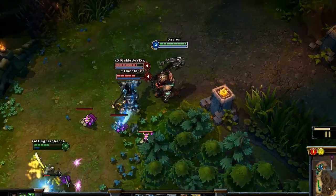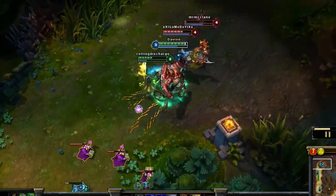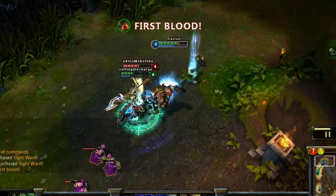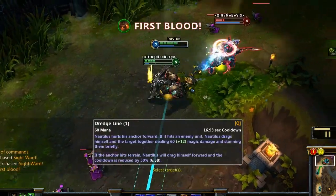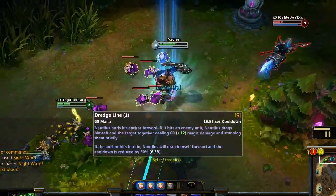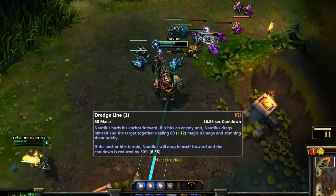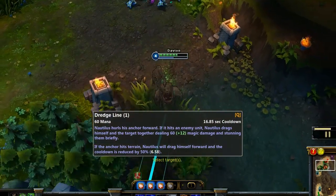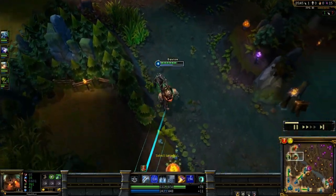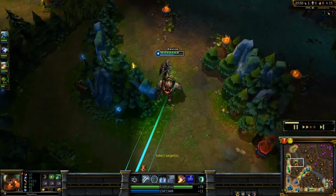Here we go — going in. Opening up with my Riptide to get the slow off, focusing Twitch down a bit, there goes my Titan's Wrath, and I managed to get the kill with my Dredge Slime. Due to the recent nerfs Nautilus has experienced, it's not such a great idea anymore to initiate with your Dredge Line on ganks. In teamfights you'll initiate with it, but I prefer just walking straight up to the enemy and then popping a Riptide to get the slow off — that's how I generally do my ganks now.